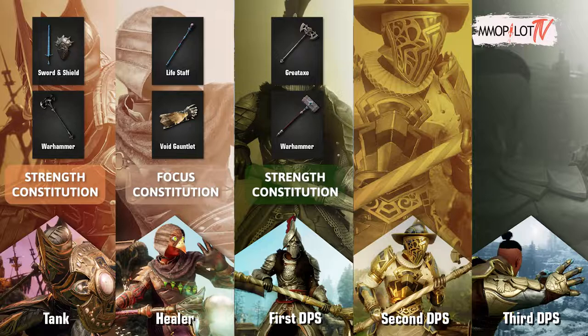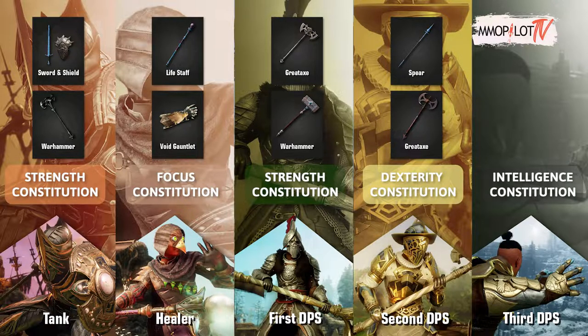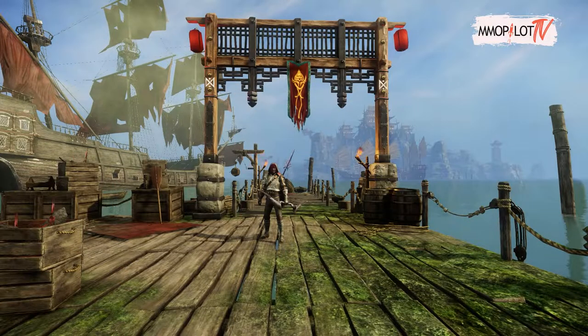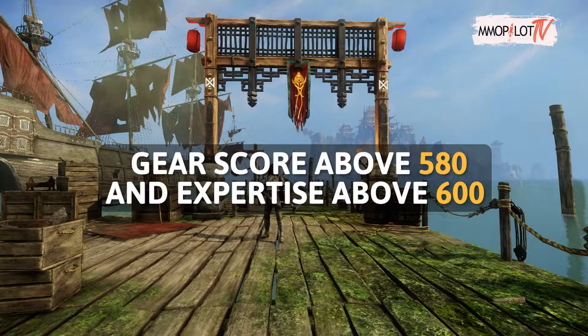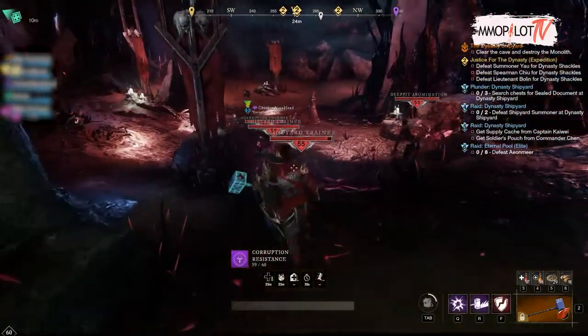For your second DPS, use Dexterity and Constitution attributes with Spear and Great Axe combination. For your third DPS, use Intelligence and Constitution attributes with Ice Gauntlet and Great Axe combination. You also have to make sure that you already have a gear score above 580 and expertise above 600. Now let's talk about the mechanics of this expedition.